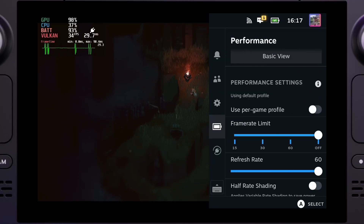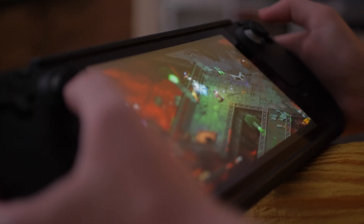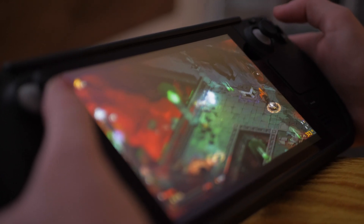And last but not least, the Steam Deck's refresh rate can be lowered from 60 to 40Hz in single steps, unlike on many other devices. In other words, in the case of 40fps as the target frame rate, we even have a panel that can display new information for our eyes with every new refresh, which again feels much smoother and more responsive.